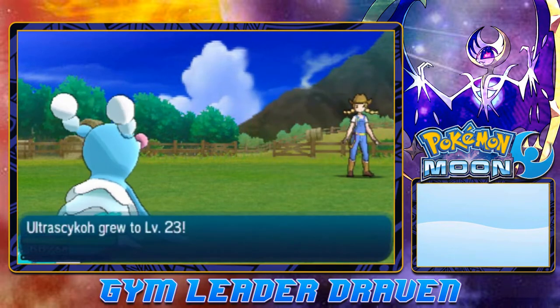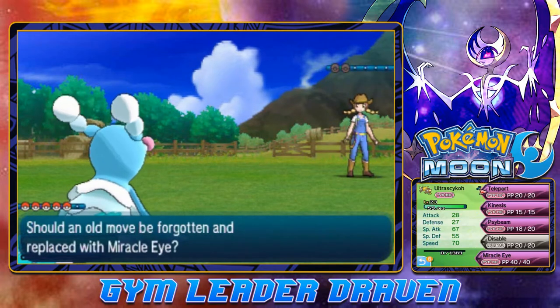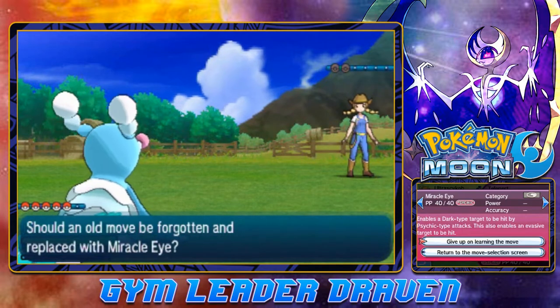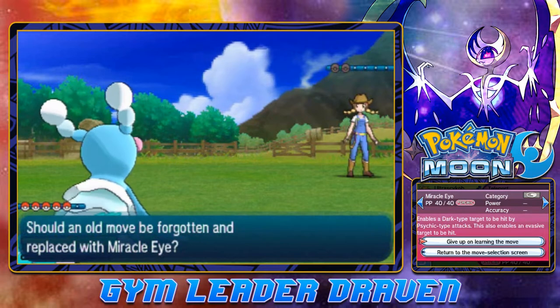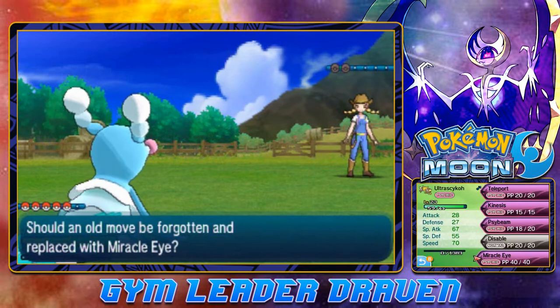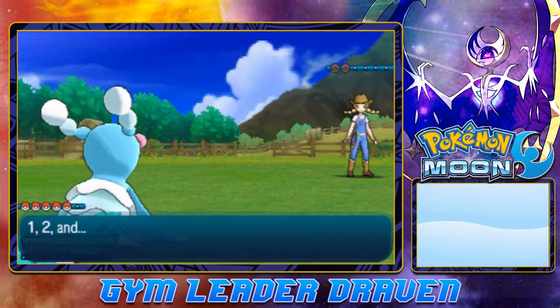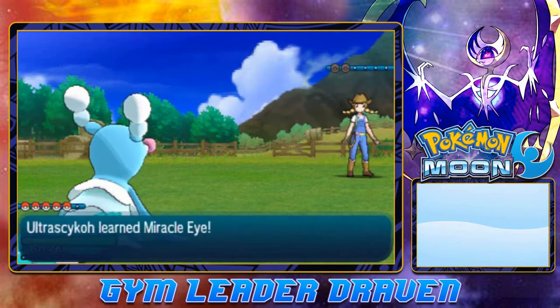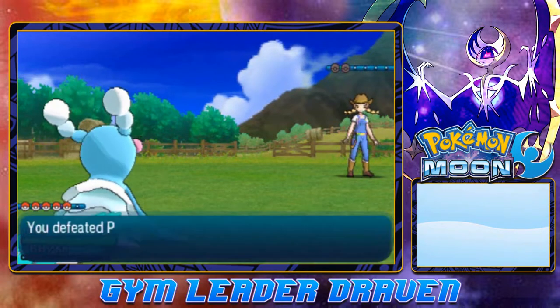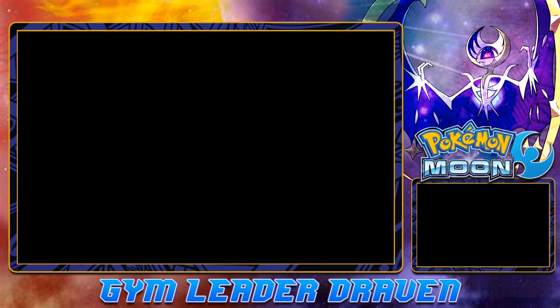We are kicking some ass. Joker at level 23 is learning Miracle Eye. Enables a Dark-type target to be hit by Psychic-type attacks. This also enables an evasive target to be hit. So I'm going to take away Kinesis because it doesn't really do much for me. And just like that, we get ourselves another move. Amanda has been defeated and we get ourselves some more money.